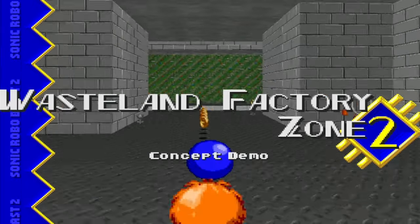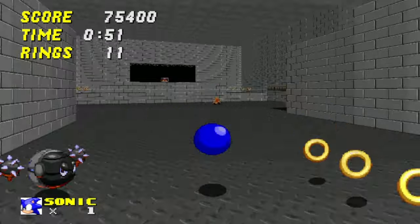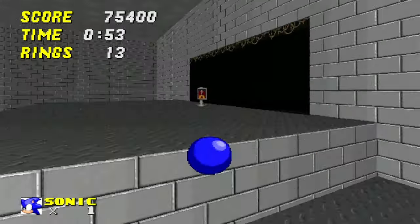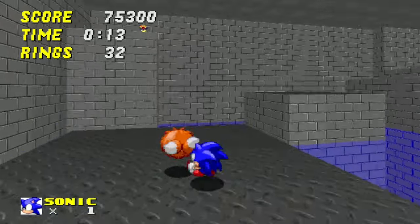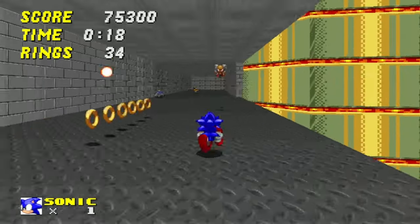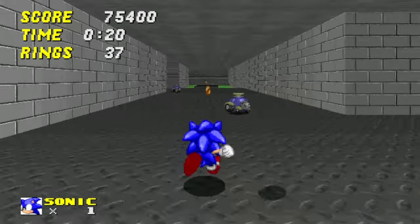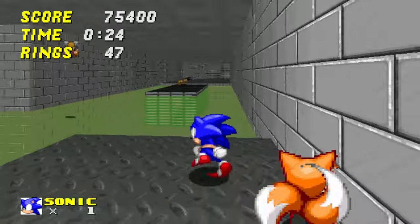Act 2 is referred to as a concept demo by the game, and it definitely shows. This act introduces crushers and conveyor belts to the mix, but outside of that I can't say this level is all that interesting. This first room with turrets over a pit of blue slime is pretty bad — turrets are annoying enough already, and having them in a room with no cover filled with an instant death hazard is pretty overkill. And that's really it, because this level is unfinished, there's really not much to it.